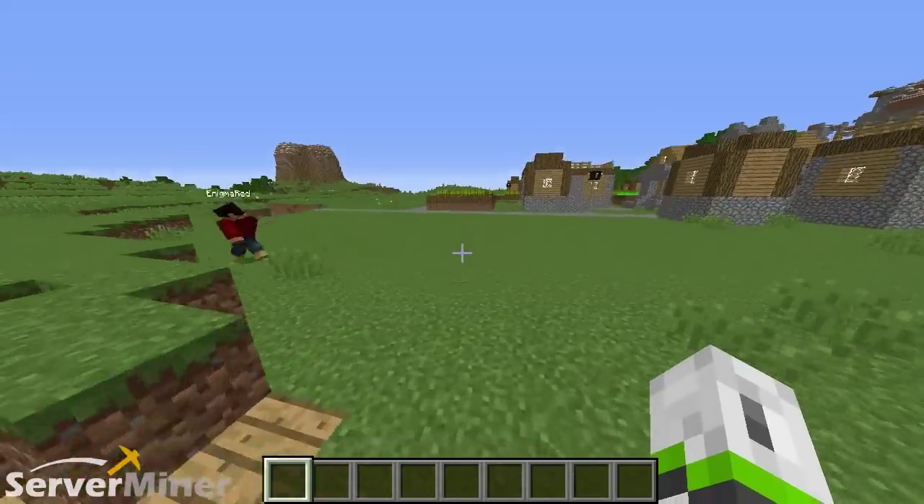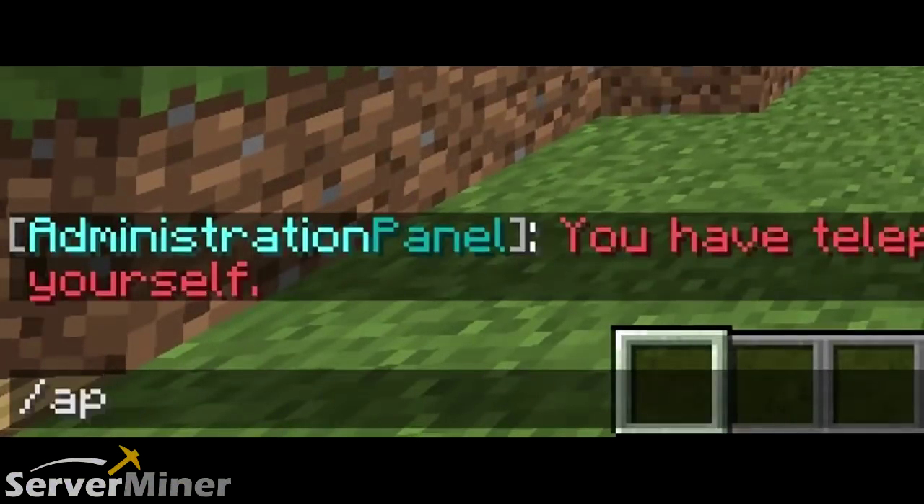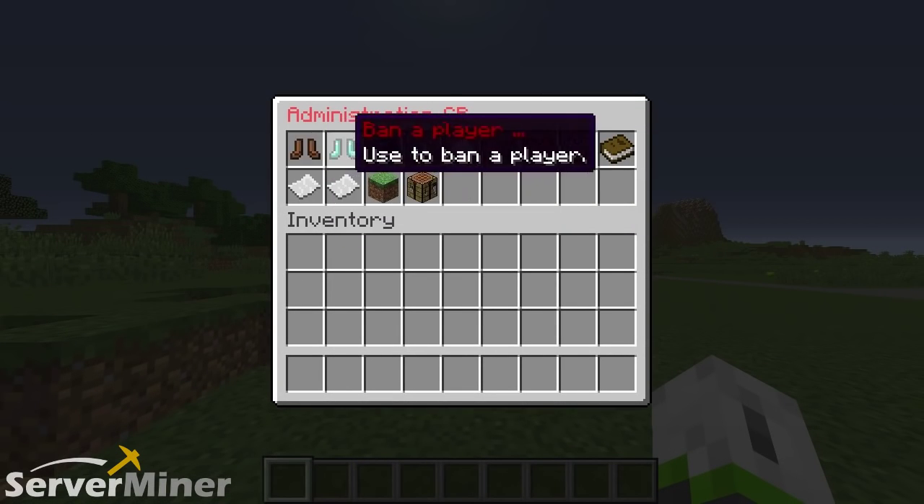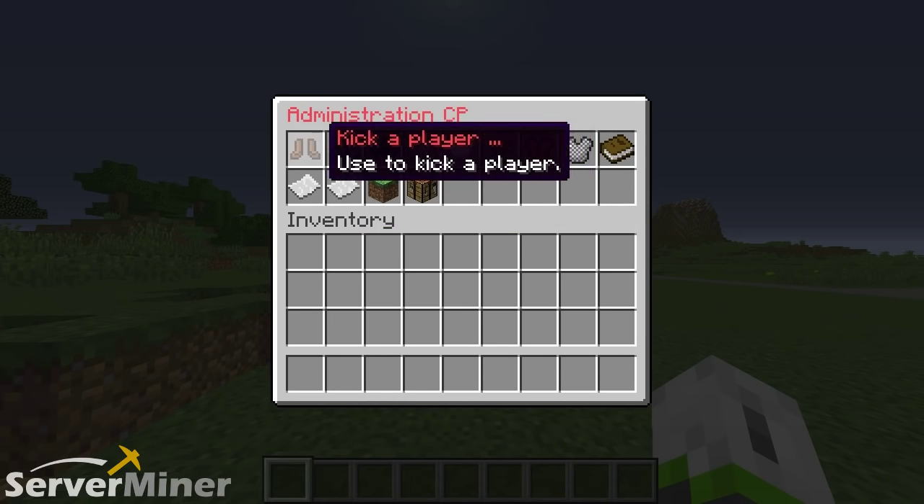All right guys, so to start off, basically you have the slash AP command. That's all you're going to need. It basically brings up an entire menu of things that you can do to your peasants on the server, otherwise known as the players below you, because you are the master.